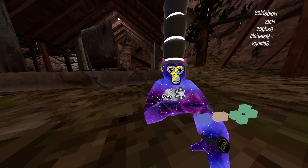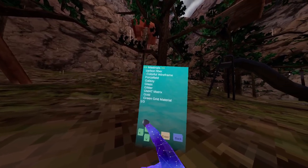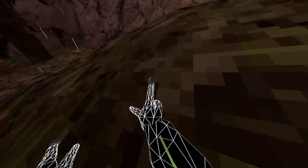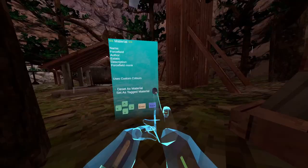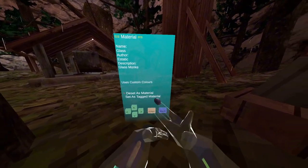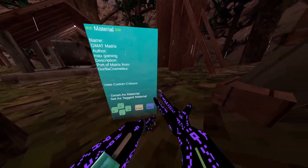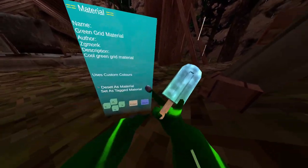Here comes one of the coolest categories which is the materials. We have a ton of them, so we'll test our color. I missed this custom material — it looks so freaking amazing. Next one is force field, which will give you force field. Next one is galaxy. Then glass, glitter — which will give you glitter, and it also says tag material. Then GMAT matrix, gold holds memories, and green grid material — pretty cool.